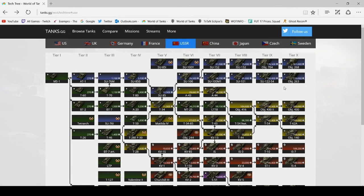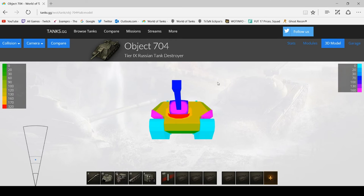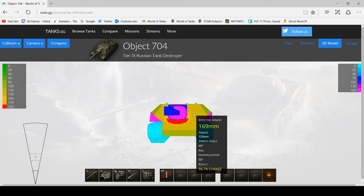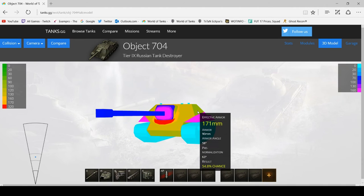You've got the choice of the Object 704 or the SU-122-54. The Object 704 has the most troll armour in the game. Even if you see 170mm of armour and think you'll hit it — you're going to bounce. Even if you have 200-250mm of pen and fire there, you're going to bounce. Wargaming loved to give some Russian bias.